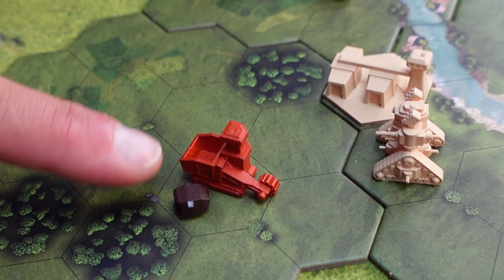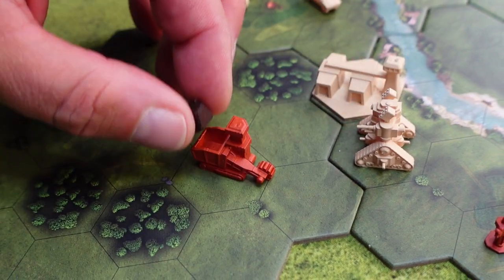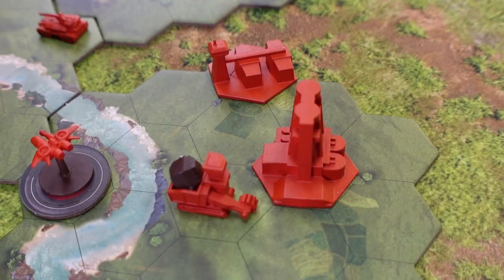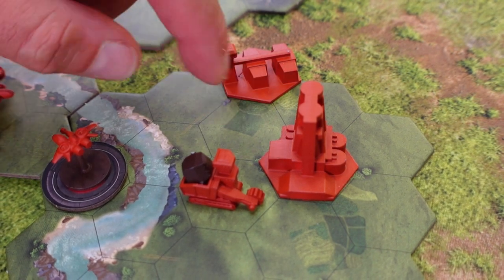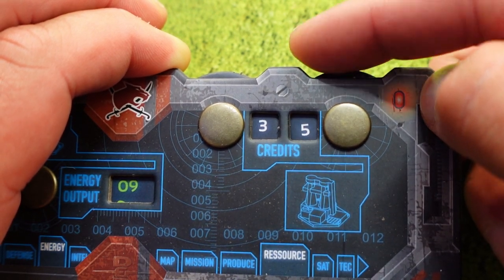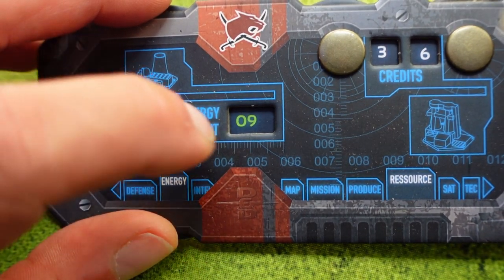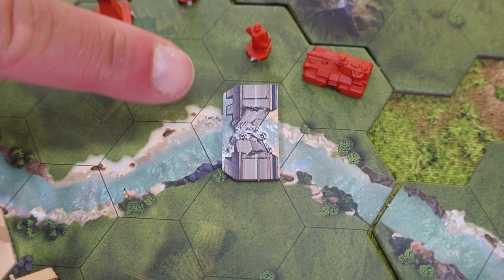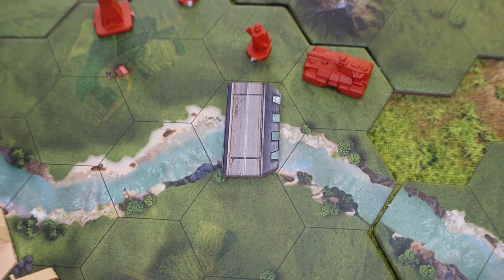If you have a harvester out on the board and it's on the same spot as an ore, you can use its activation to load the ore — now it's done for this activation. During the harvester's next activation, if it is next to your refinery, you can choose to unload the ore. Every time you unload an ore you receive six credits, but you need energy higher than zero to do this. If your engineer is standing next to a broken bridge, it can use its activation to flip the token over and repair it — now you can cross water again.